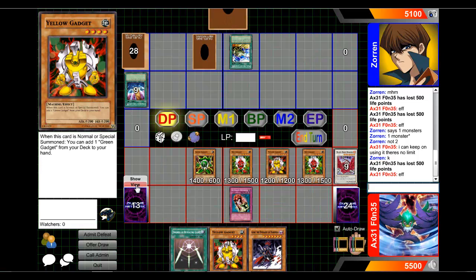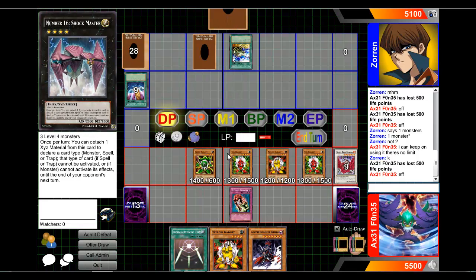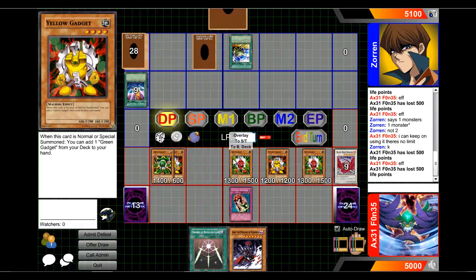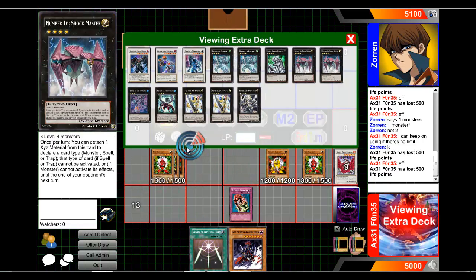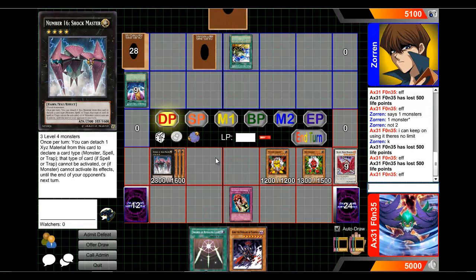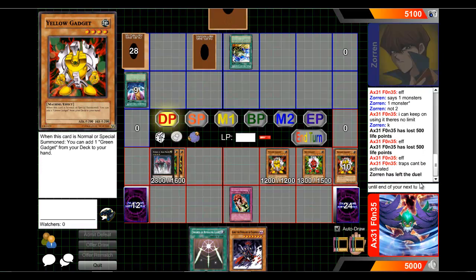Now I want to go for game, but I'm a little worried — could be a Magic Cylinder or a Mirror Force. So I will go for Shock Master. Maybe something with Yellow Gadget first, then Shock Master. Effect: traps can't be activated until end of your next turn. He gave up — he saw that this was game.